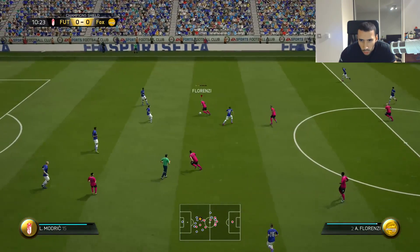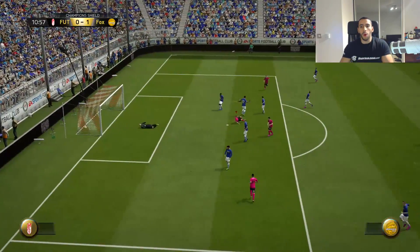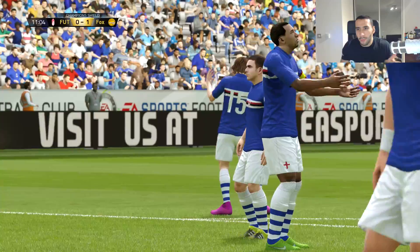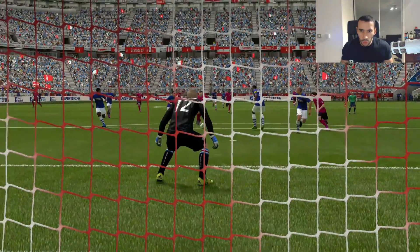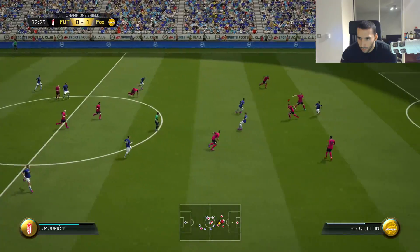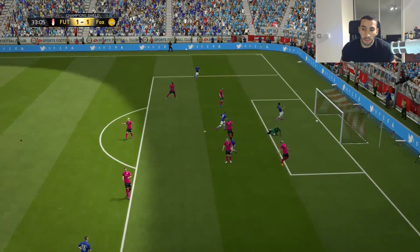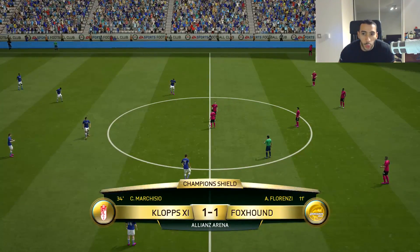We win the header there — pretty cool. Florenzi just running through the defense, and what a strike! Oh my God, I just can't believe this guy is a right-back — he plays like a perfect striker, honestly. The dribbling was so good and the strike — his shooting is incredible. It's Marquezio — he's going to score that. Pretty nice play from my opponent. He was patient, found an opening, passed it to Marquezio, and he scores.